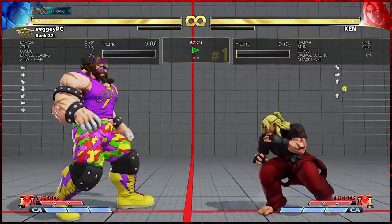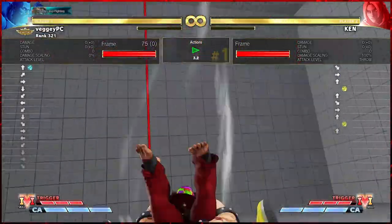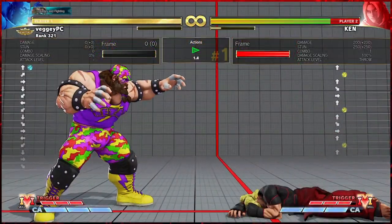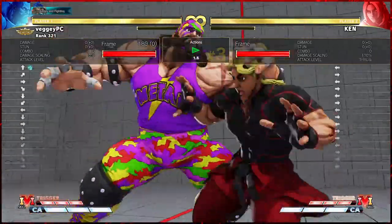As you can see, Ken is neutral jumping after he's standing medium punching. So that means that when you land the command throw, there was no whiff punishment and there was no escape for Ken.